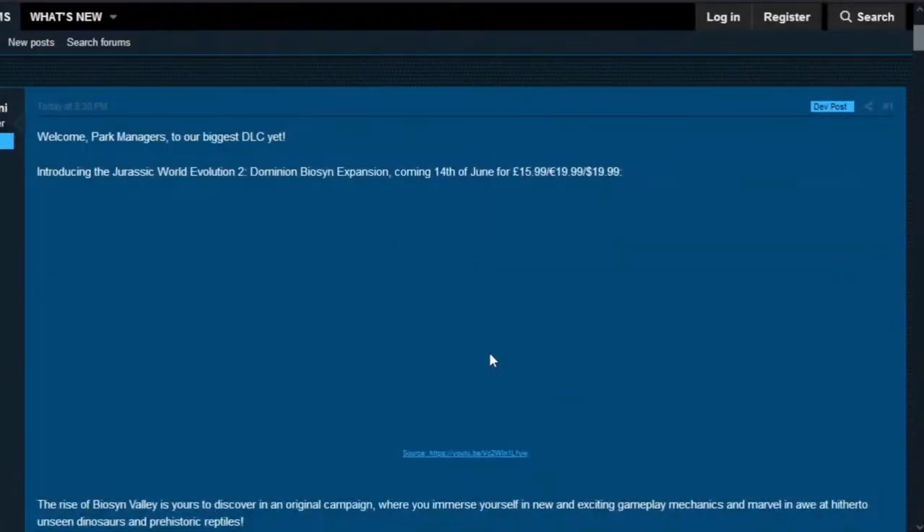Hey everyone, my name is Black Circle and we're back with another big announcement for Jurassic World Evolution 2. Welcome, park managers, to our biggest DLC yet: introducing the Jurassic World Evolution 2 Dominion Biosyn expansion, coming 14th of June.